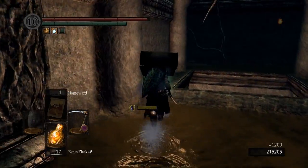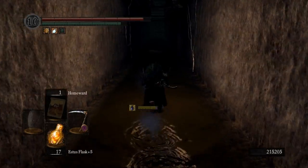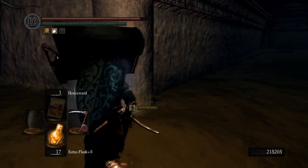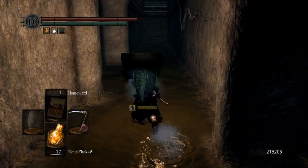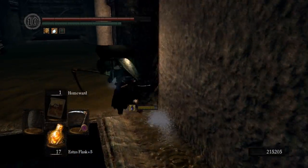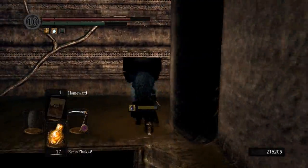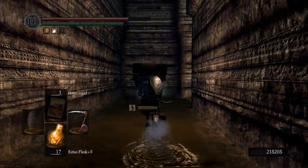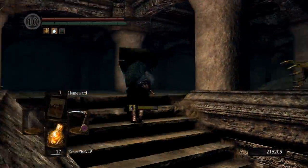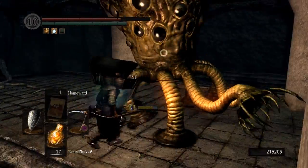Continuing to the last Chaos Eater, being careful not to fall into those pits. If you haven't been through the area, in the chest at the end of this corridor is one guaranteed red titanite slab. Going around to the platform you can't otherwise access, you can also find one red titanite chunk on a corpse and the fourth respawning Chaos Eater. Being careful with the gas.